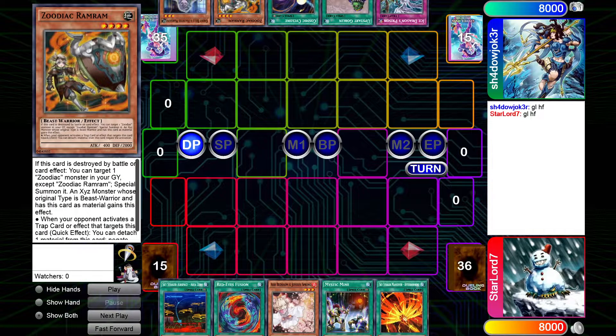What is up everyone, my name is Mr. Jay and today I'm bringing you another Dueling Book duel — Sky Striker series. It's me with a 208 rating versus Shadow Joker with a 153 rating. Joker is on Zodiac Eldlitch. Of course there's a lot of Eldlitch on DB — if you're not fighting Drytron, you're fighting Eldlitch. Let's get into it.